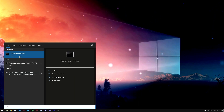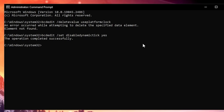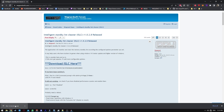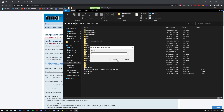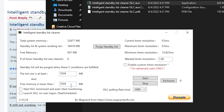Open a CMD as Windows administrator and copy the commands to force the 0.5 timer on Windows. Click the link on the guide to download ISLC and follow my steps to set it properly. I use 30,000MB because I have 32GB of RAM, but you can use 14,000MB if you have 16GB or 6,000MB if you have 8GB of RAM.